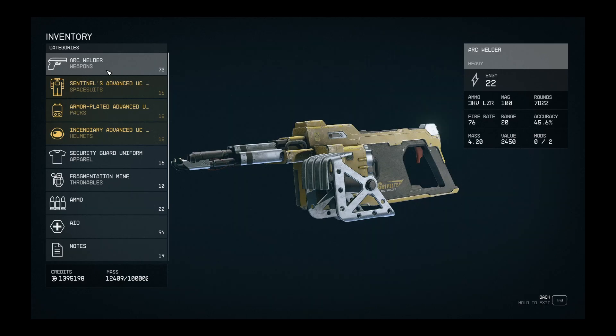Hello and welcome to my video. Today I will be giving a personal review on the Arc Welder heavy weapon from Starfield. This is a close range weapon, similar to the Cutter. I don't think it actually does any mining — it is just for offence.